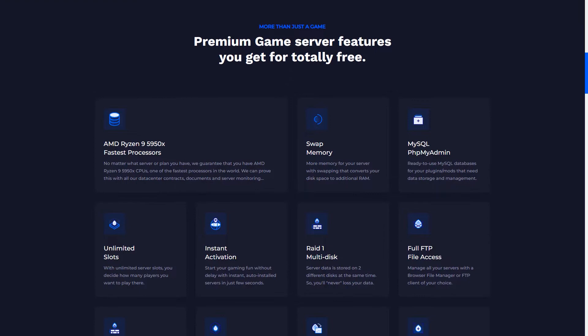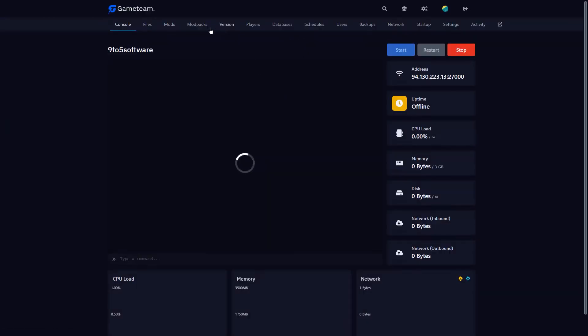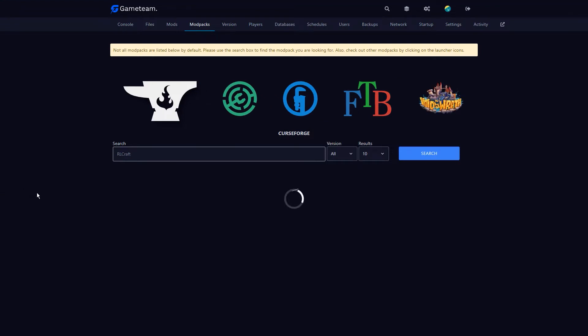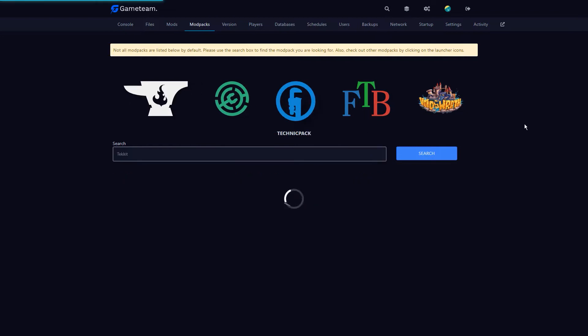First of all, go to your preferred server hosting provider and create a server. We recommend at least 16 gigs of RAM, especially if you'll be playing it with friends. Since we already have a server, we'll log in instead. Once you are in your dashboard, stop your server if it's already running and navigate to the modpacks menu. That's where you can install thousands of modpacks with just a click.